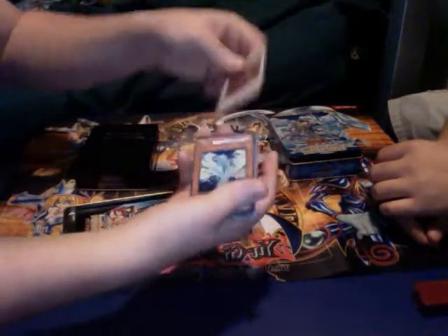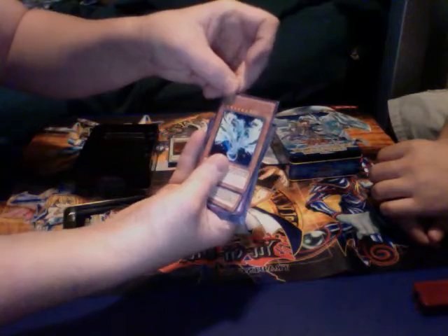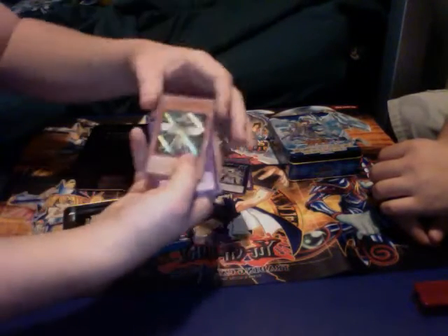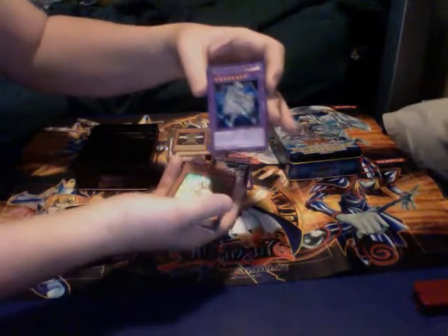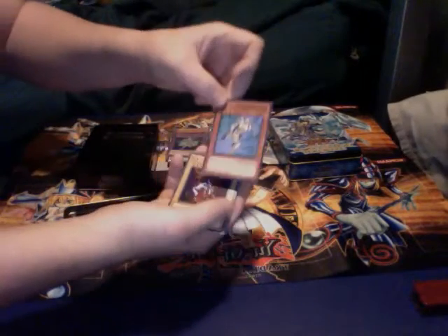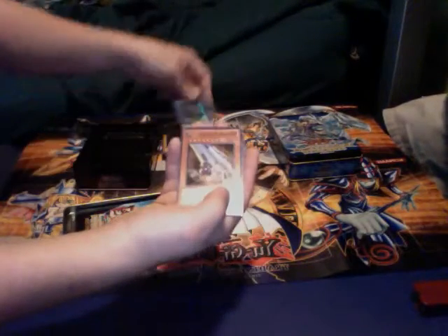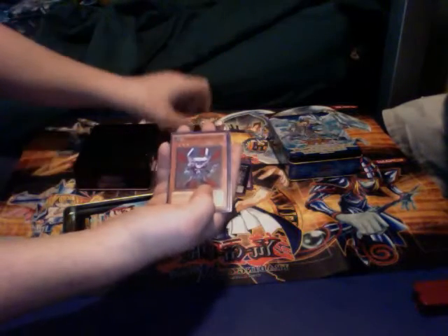Secret Rare: Void Ogre Dragon. Secret Rare: Photon Wyvern. Secret Rare: Ma'at. And one of the Masked Heroes — Masked Hero Dying. Junk Forward, Super Rare. Firewing Pegasus, Super Rare. Fiend's Mirror, Super Rare. Machina Cannon, Super Rare. Beastly Mirror Ritual, Super Rare.